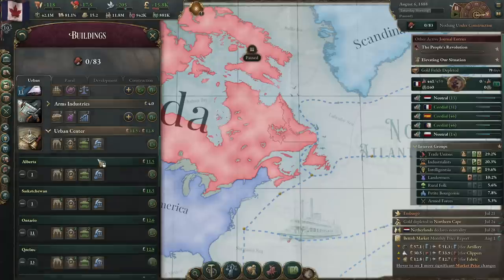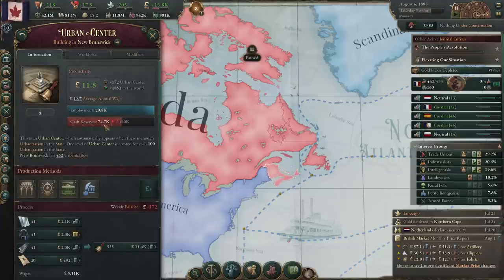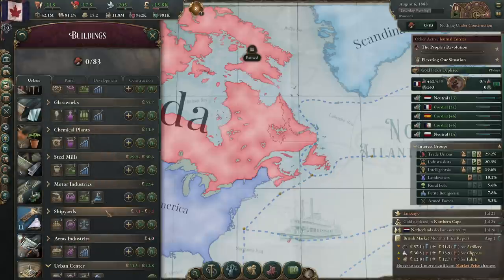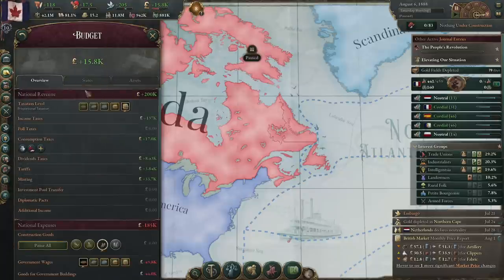I lost the urban centers. Can I tell at a glance? Oh, why are cash reserves going down? You are losing money. Electricity's still high. I could subsidize you, but I think the best thing to do is to build more electricity. But again, it doesn't consume my investment pool.